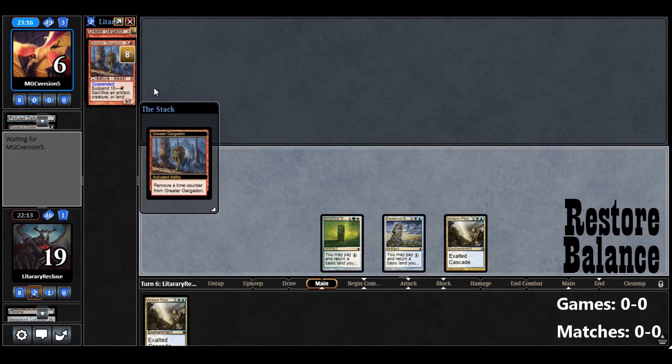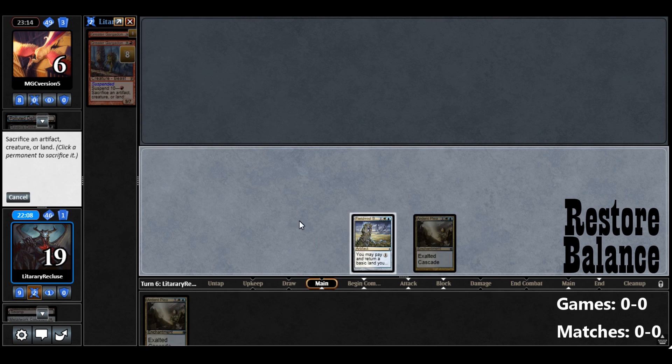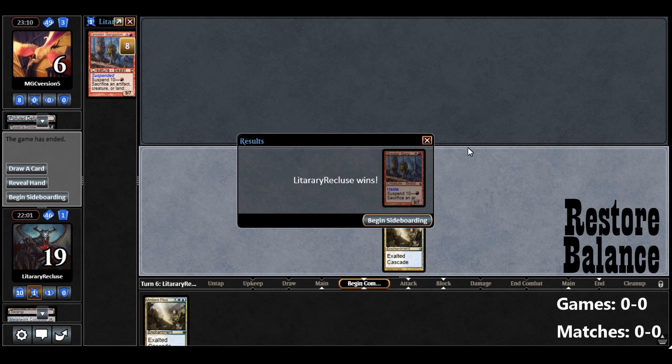Hopefully they don't have a Pact. Cast Greater Gargadon — it does have Haste. When Creatures come off Suspend, they have Haste. So this should be the game. Yep, there we go. Perfect — that worked perfectly.